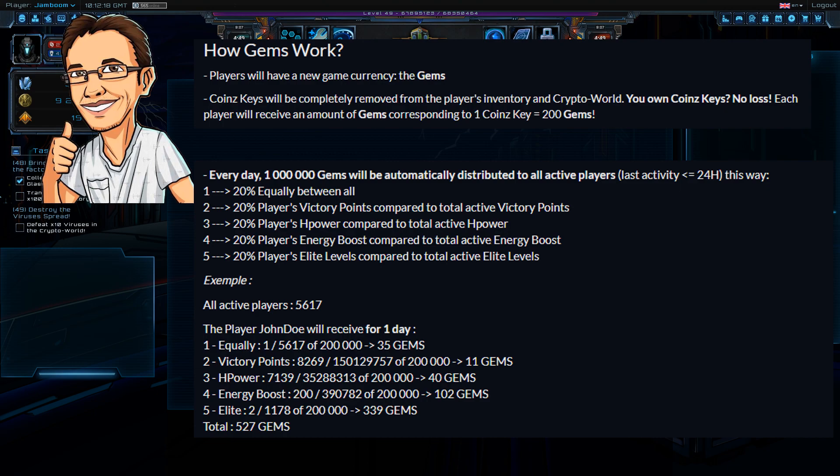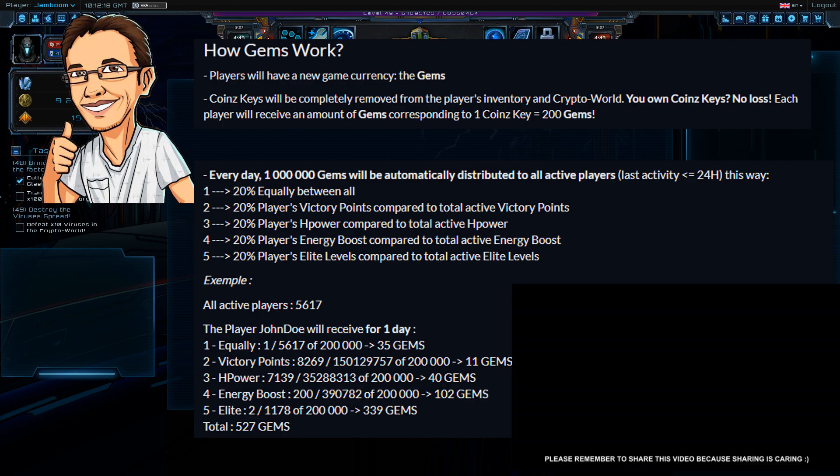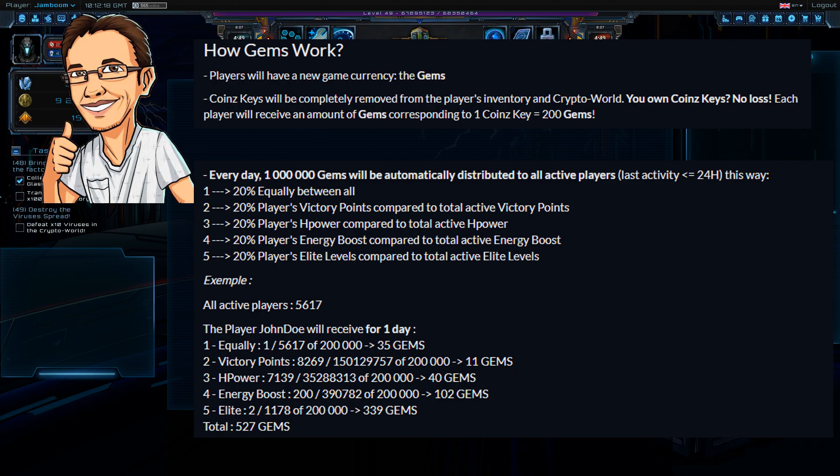Another 20% will go based on the amount of victory points you hold. If you hold 100 victory points you're not going to get as many gems as someone that holds 10,000 victory points, so this is another incentive to play the game more often. Then 20% is going to go based on how much H power you have. H power has always been a bit of a sticking point, because only 1,000 H power actually contributes to your mining.